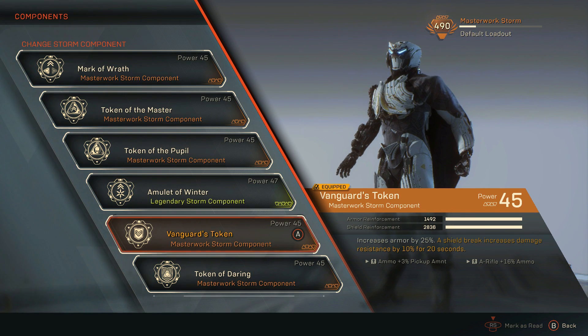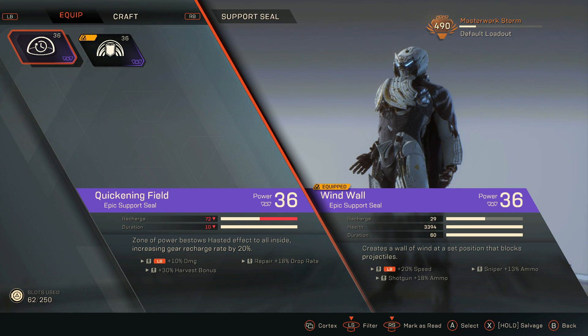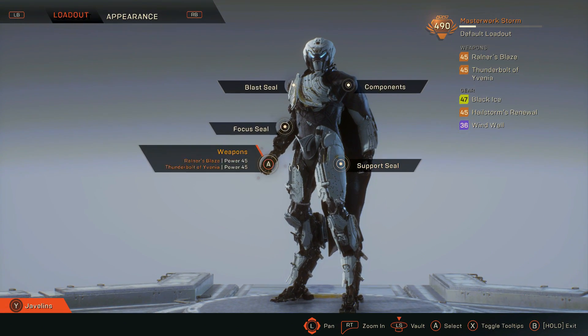For my support seal, I have yet to find a Masterwork or Legendary version — not one single one has dropped since I hit level 30, which is annoying. But for the sake of the video, I'll cover them anyway. You can either use Quickening Field or Wind Wall depending on your team's build. I personally prefer Wind Wall because it creates a wall of wind that blocks projectiles. In higher levels it's nice to have that one split second if you need it in a pinch to try to get a teammate up. Quickening Field is just as good, but for this build I prefer Wind Wall.